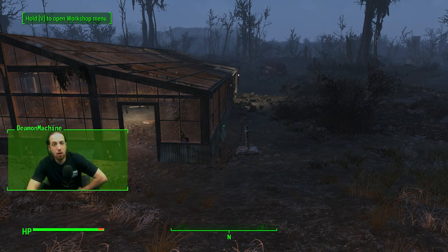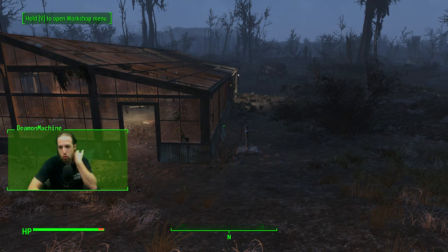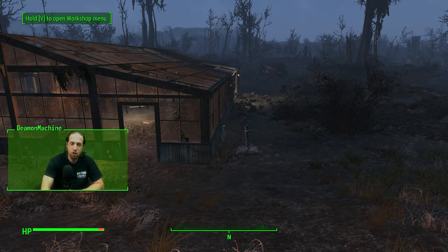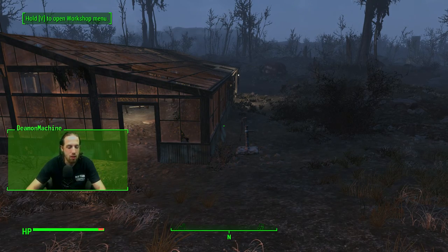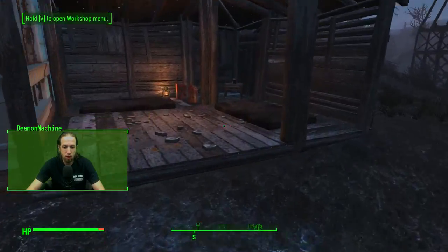Hello and welcome to another episode of This Old Wasteland House. We're at the Green Top Nursery. We're gonna have kind of a short episode. We're just mainly going to get this kind of self-sufficient. I already sent somebody as a supply line to Castle, so we have access to all of our inventories.